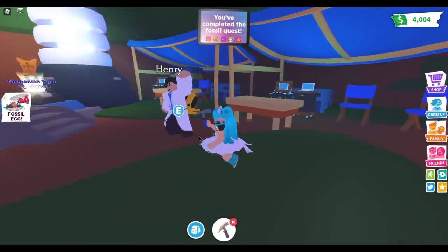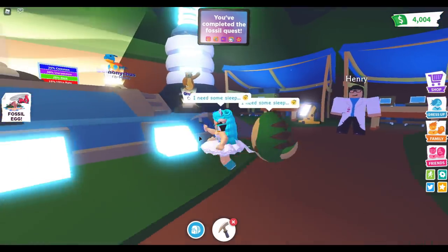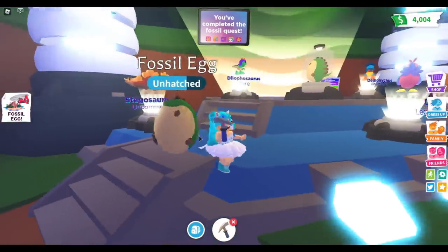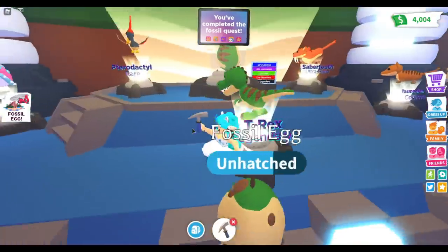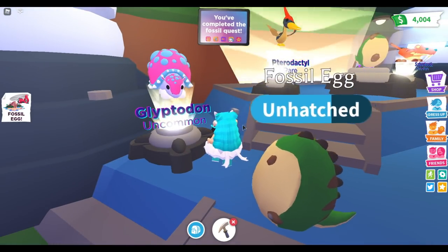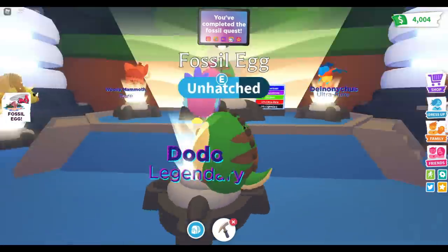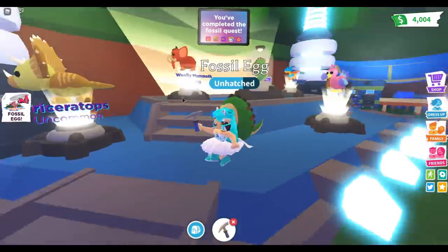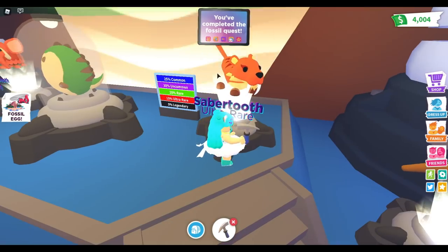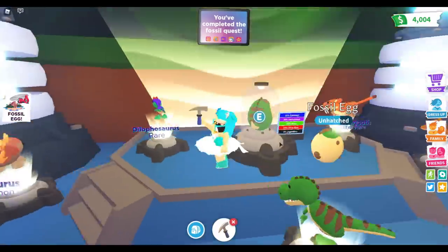If you found a fossil, you would bring it up to this guy — Henry — and he would tell you what kind of fossil it was or what it belonged to. These right here are all the dinosaurs you can get. There are two that I really want: the dodo and the glyptodon. I love the colors of the glyptodon — it kind of looks like a turtle, so I think it's super cute. The dodo looks so pretty too, and the triceratops is cute as well.